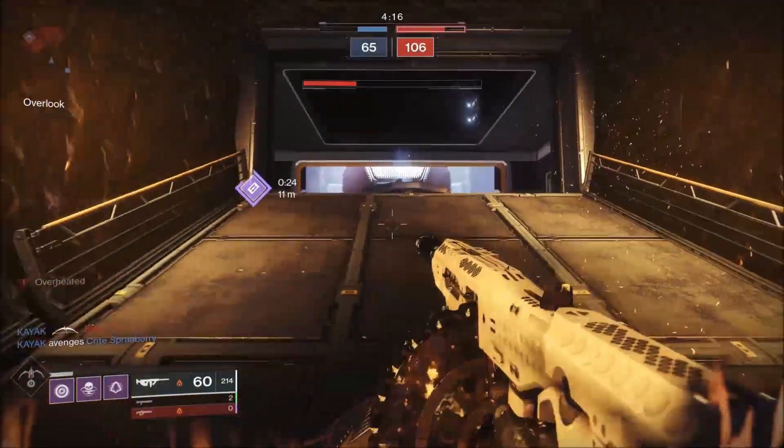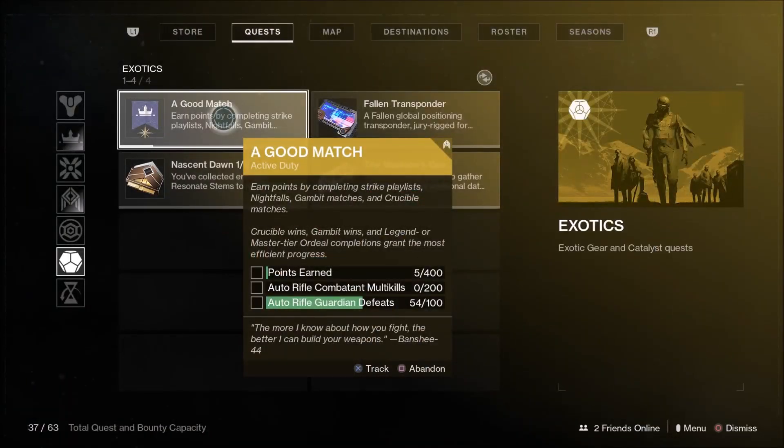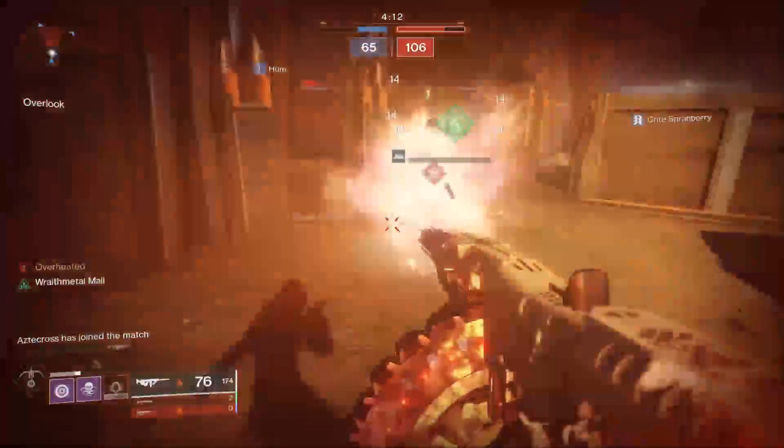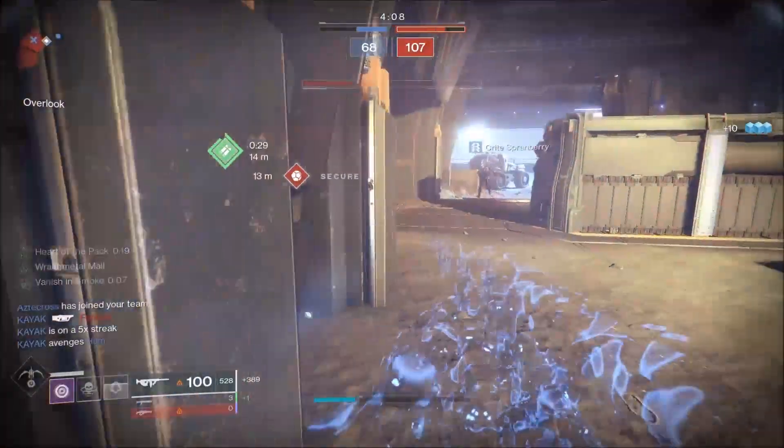The Tommy's Matchbook also comes paired with a Catalyst, which involves a pretty lengthy quest that will take you quite a while to complete — unless you blitz through it, which I'm planning on doing, so I'll bring you guys a guide on how to finish it fastest. Once this weapon has its Catalyst applied, I won't hesitate to use it in competitive matches and Trials of Osiris, because this weapon is just so potent for all of those game modes.